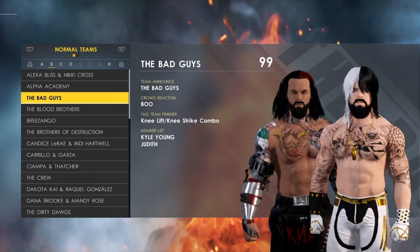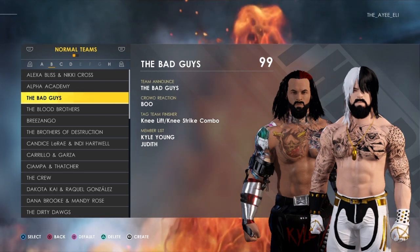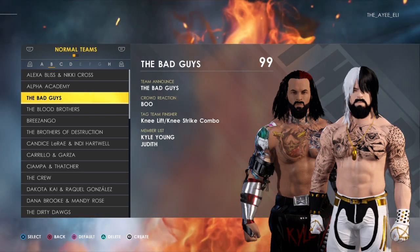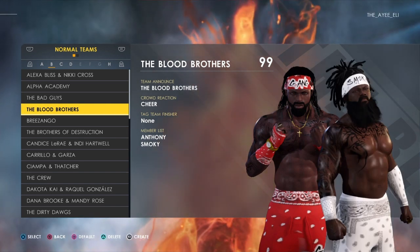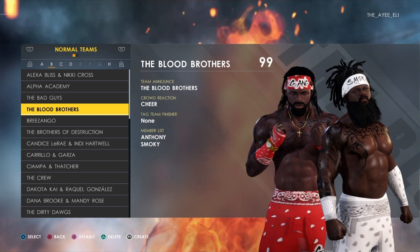I'm finna show y'all. I made a team already — the Bad Guys. See, they got their tag team right there: the knee lift, knee strike combo. I got it there, it appeared there. Now I got another team right here — the Blood Brothers. They don't got nothing there. Nothing there.